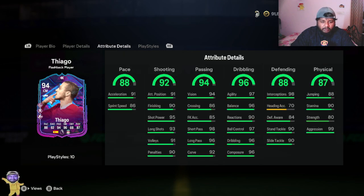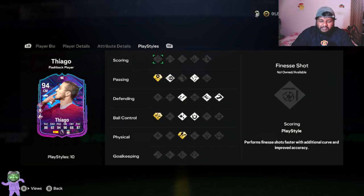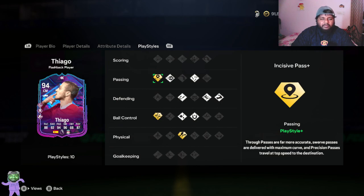He has 99 aggression with 90 stamina, so you can use him for pretty much the whole game. Under shooting he has 95 shot power, and under passing he has 98 short pass, 96 long pass, 92 curve, 86 crossing, and 94 vision. Under shooting he also has 93 long shots — his shooting and passing stats are insane. His dribbling shows 96 agility, 96 balance, 97 ball control, 96 dribbling, and 96 composure.